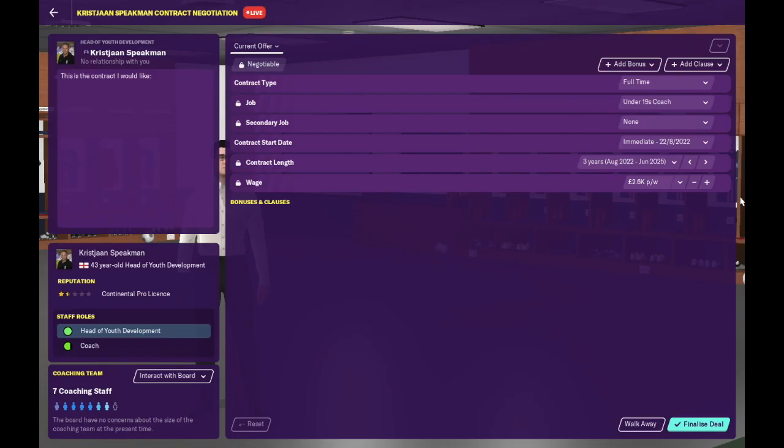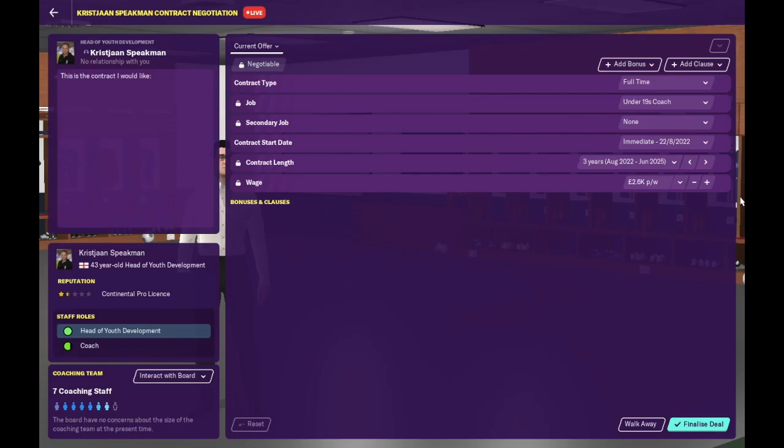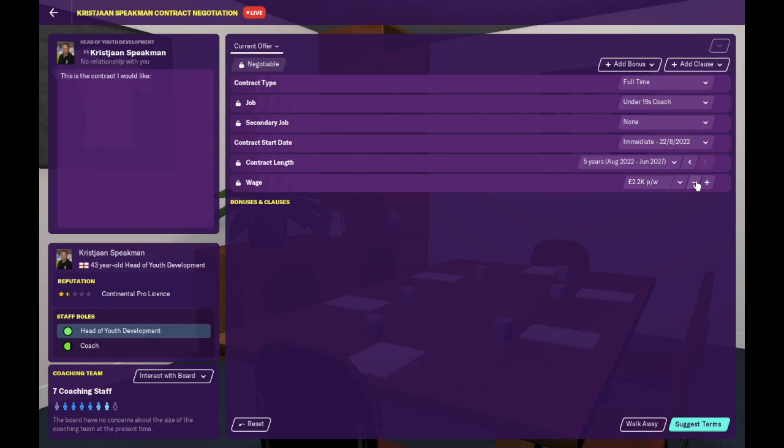Whilst we are on the topic of saving money, a backroom staff member will accept a lower wage in most cases if you offer them a long-term deal. This is something worth keeping in mind when offering a contract to a backroom staff member with good attributes.